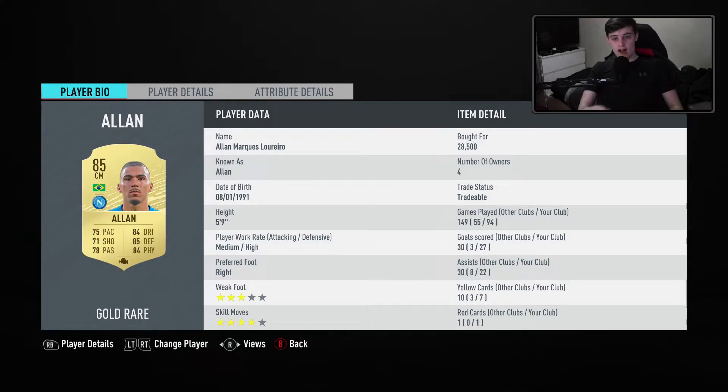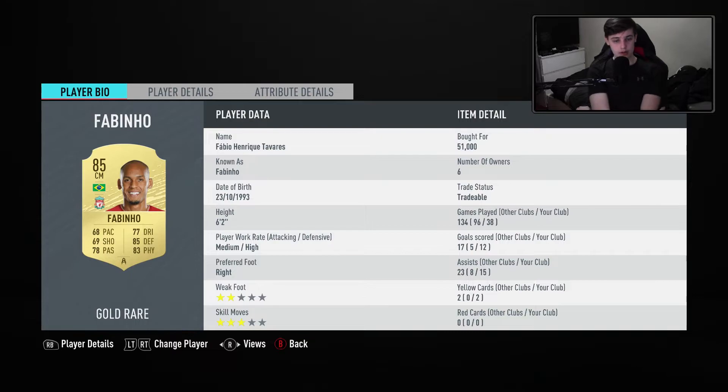The second centre mid is Allen — a great centre mid overall. He's got 75 pace, 71 shooting, 78 passing, 84 dribbling, 85 defending, and 84 physical. He's 3 star, 4 star, so he's got good skill moves if you like to do skills. Medium/high as well, and he's got 27 goals and 22 assists. Then we have Fabinho — he's medium/high as well, so they're all defensive midfielders. He's played less games but still managed to get 12 goals and 15 assists. He's 2 star, 3 star, so he's not that good but it doesn't really matter.